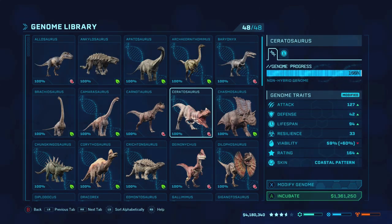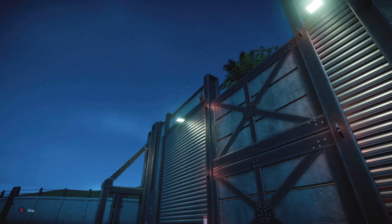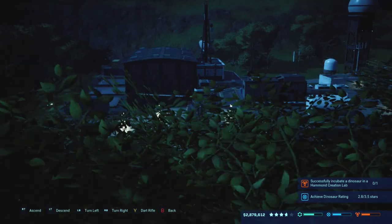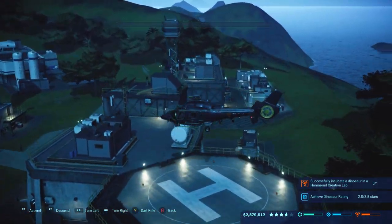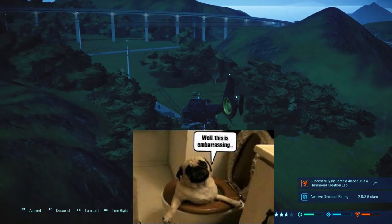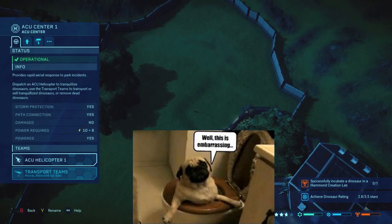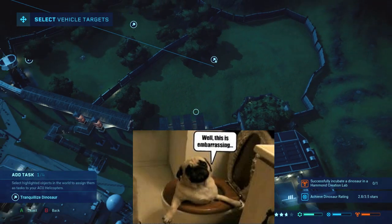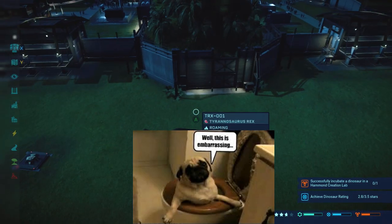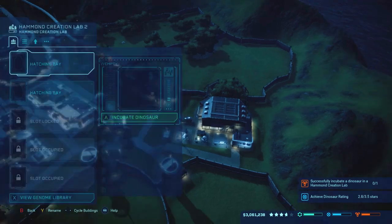I'm going to go ahead and make a ceratosaurus really fast — I've already got one dilo so I think I'm going to release him and put him on the tranq list. Wait — I completely forgot my ceratosaurus and my T-rex might get into a fight! I just started incubating him. I just had a random freak-out for no reason — I thought I released him when I was really just starting incubation.